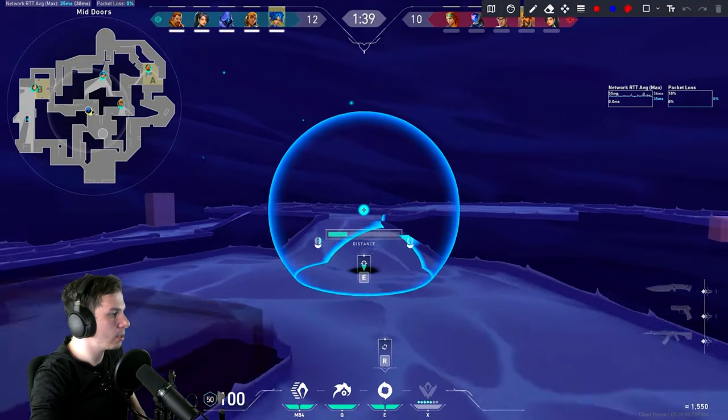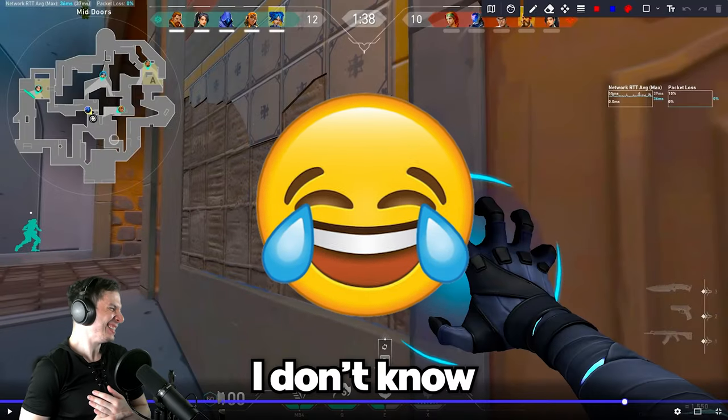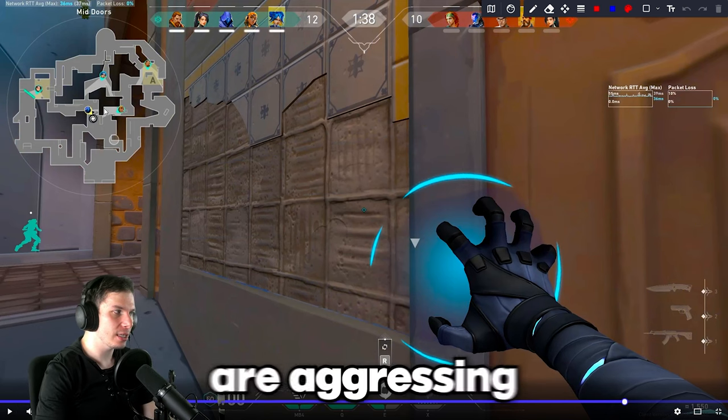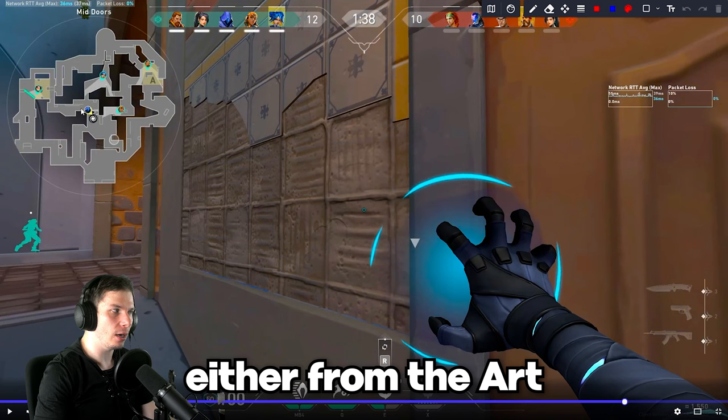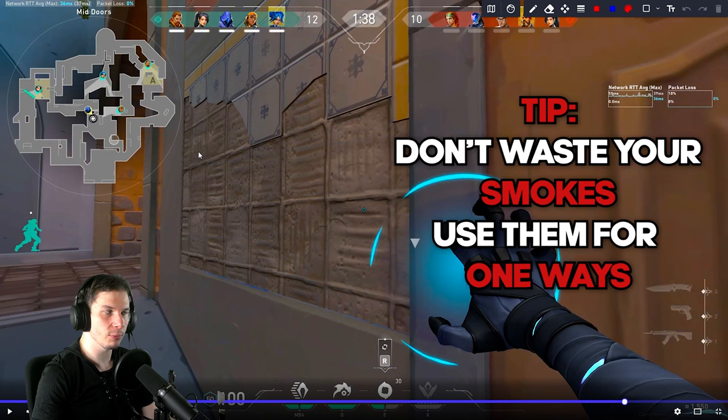This is not going to be good. Why did you do a smoke there? These types of smokes in mid you should only do when your teammates are aggressing the enemies either from Art or from the mid doors. Don't waste your smokes in the mid area of the map if no one from your team is aggressing the enemies there. It's always better to save these smokes for one-way setups and to delay the enemies' pushes into the bomb sites.